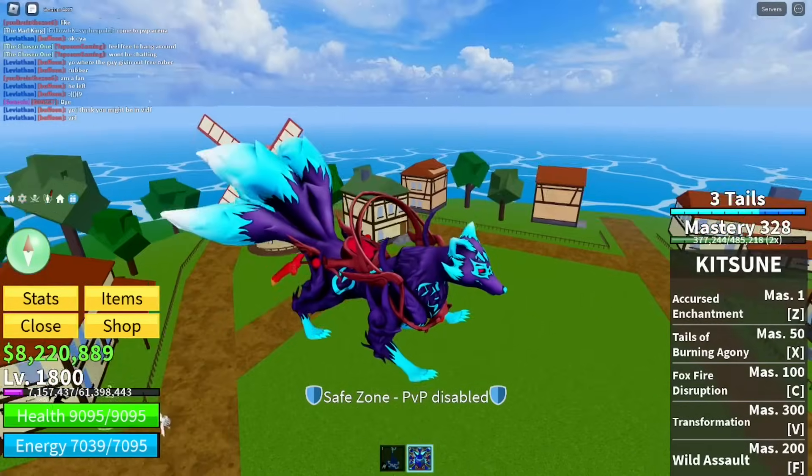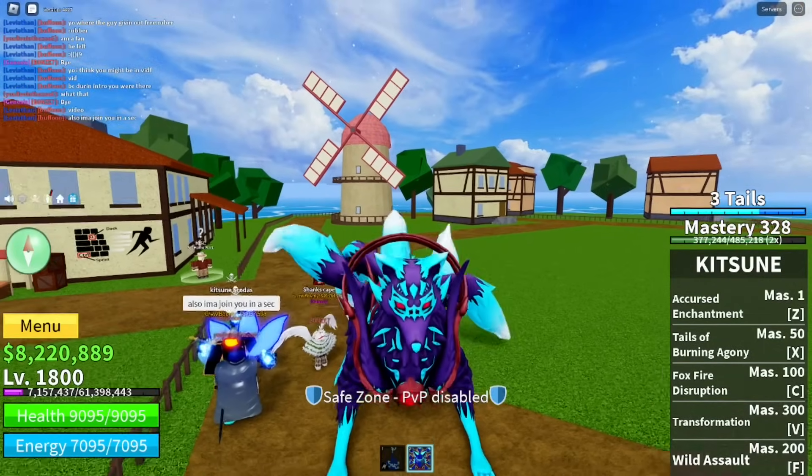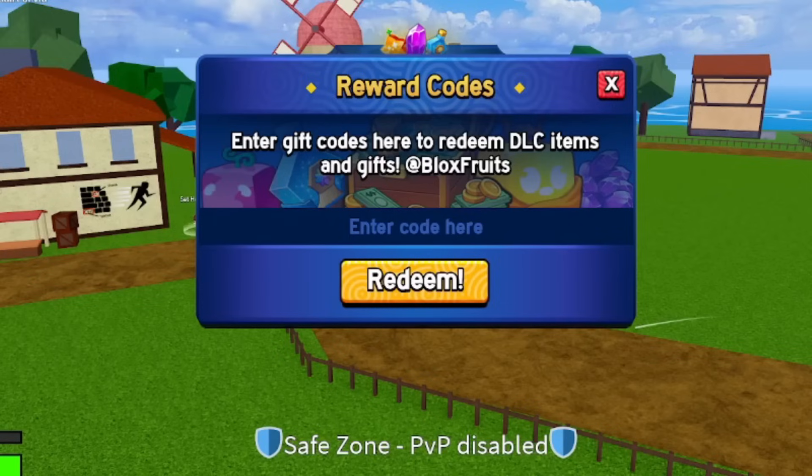I'm going to be showing you the codes in this video. I have a bunch of codes for you. To type the code, just click on the code section, which is going to be on the left side.